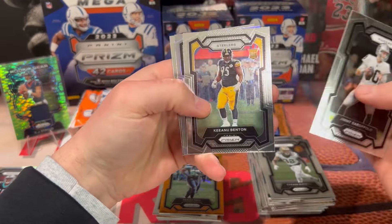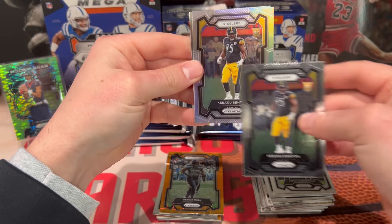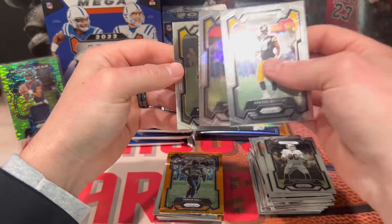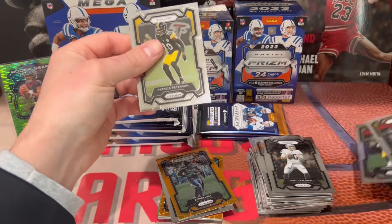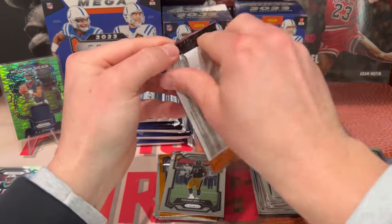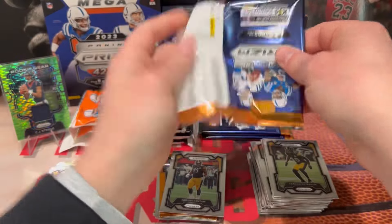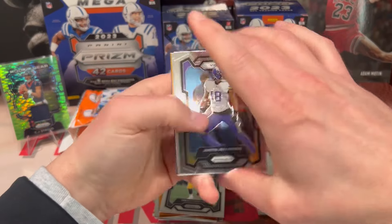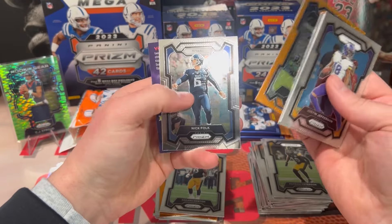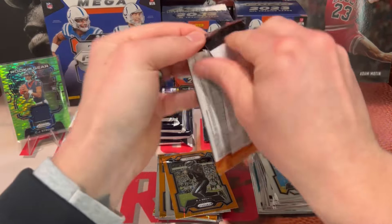We got Jimmy G, Benton — Steelers rookie — same dude Benton again, and a Patrick Peterson on the back. So that was all Steelers. Just gonna set all these together. We got JJ, Logan Wilson, AJ Brown on the laser, and Nick Folk on the back. So far this blaster doesn't have a whole lot to show for.